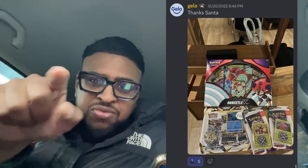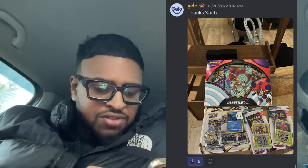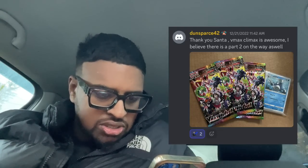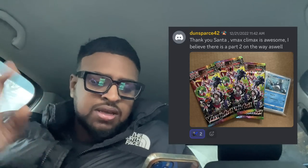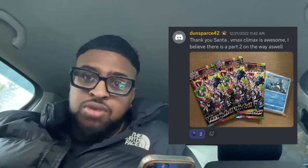Boom — we got Jello! Let's go, he's got the orbital boxes — these orbital boxes are incredible because you can get Ultra Prism or Cosmic Eclipse. He looks like he's got the Cosmic Eclipse one. We've also got Silver Tempest, something with a WH Smith sticker, and Guardians Rising — something you don't see often. Nice Sun and Moon variety there. We've got Dunsparce42 — he got three VMAX Climax packs and a bundle of cards, with another parcel on the way. VMAX Climax packs are stonkers right now.